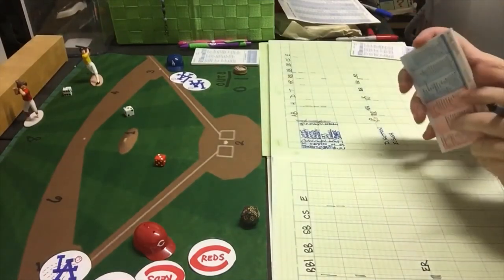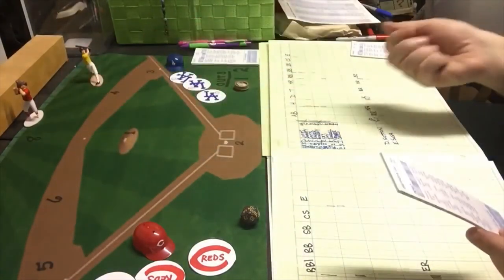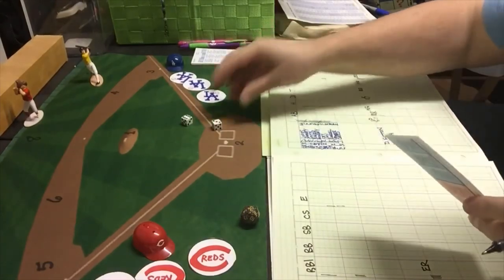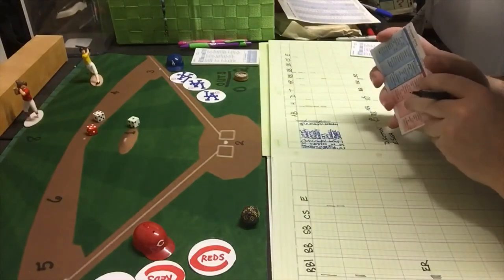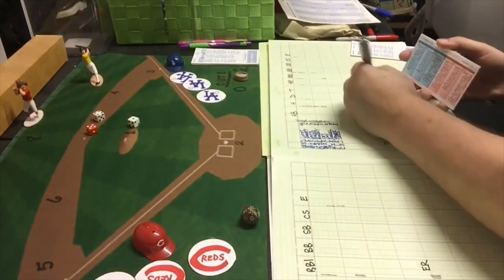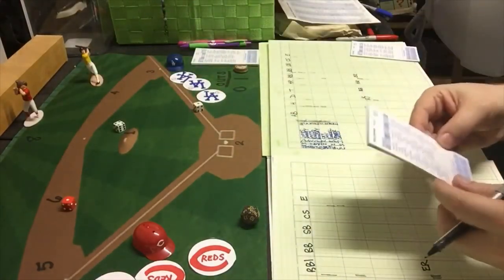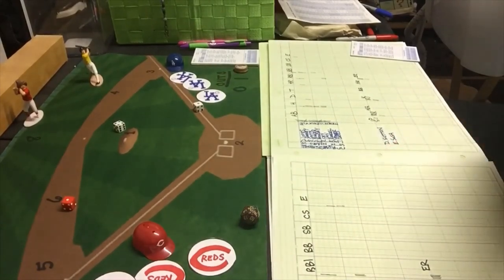The Reds are again in a situation where they need to score. Wyrostek gets a 3-9 — fly ball to center, one out. Connie Ryan gets a 5-5 — strikeout. The bad part is that Sosa is probably only good for just two innings. Kluszewski gets a 1-5, a fly ball — he hasn't done much all day. We go to the bottom of the tenth.